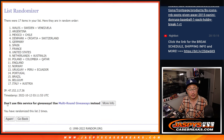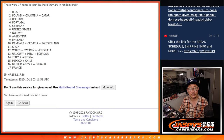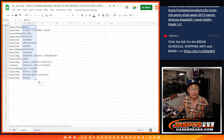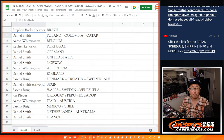Rolling six times for the countries. We've got Brazil down to Le Bleu, France. Steven with Brazil. Daniel: Poland, Colombia, and Qatar.